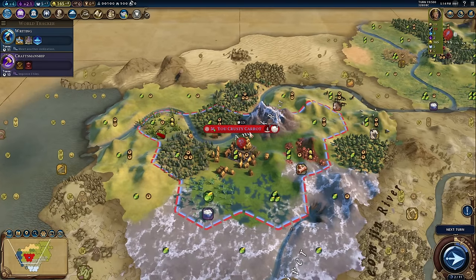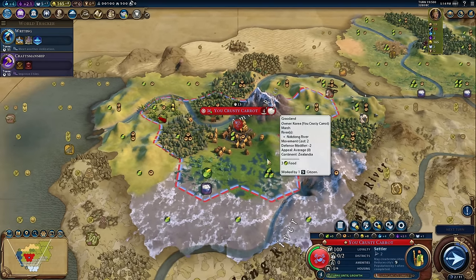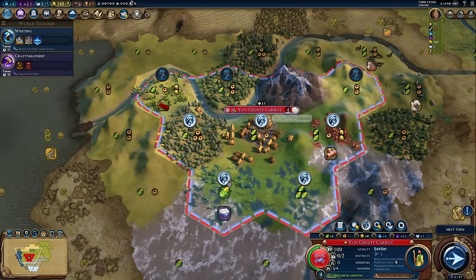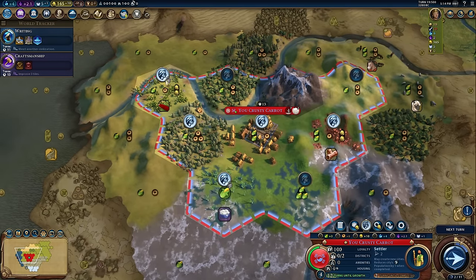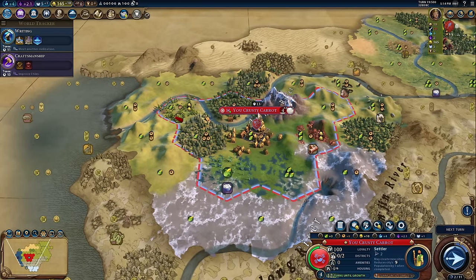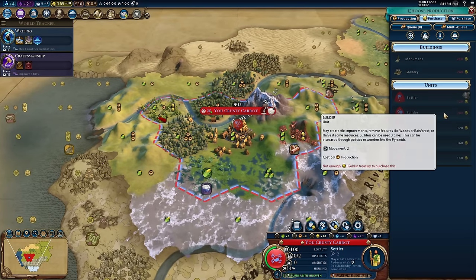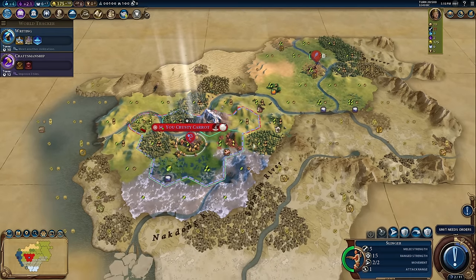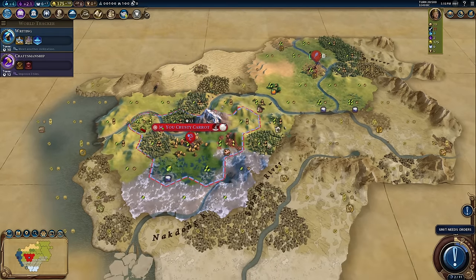The next tile my capital is choosing to work is this three-food marsh tile. I'm actually going to take a little bit of extra production and gold instead and work this tile. I don't grow quite as quickly but I'll get the settler a turn faster, and 10 gold per turn is pretty good because we're almost at the level we could buy our first builder. My warrior is going to make its way back to my capital so I can do a handoff between the slinger and the settler.